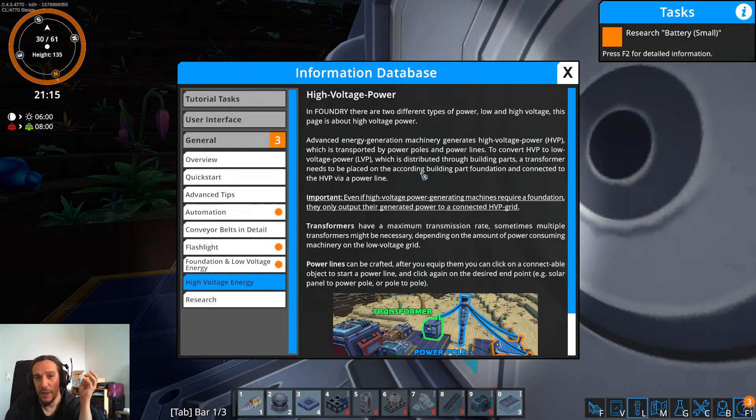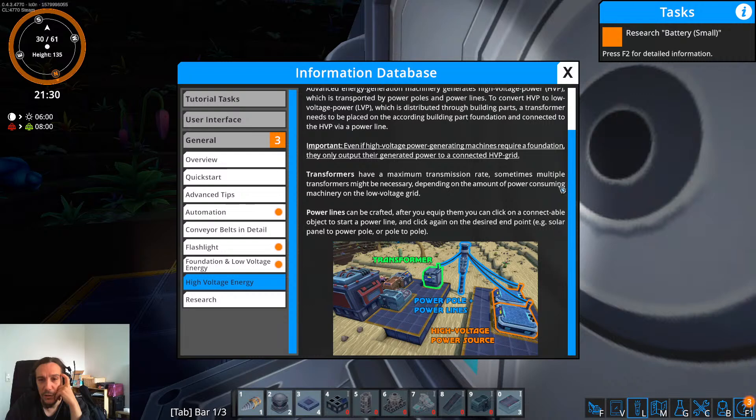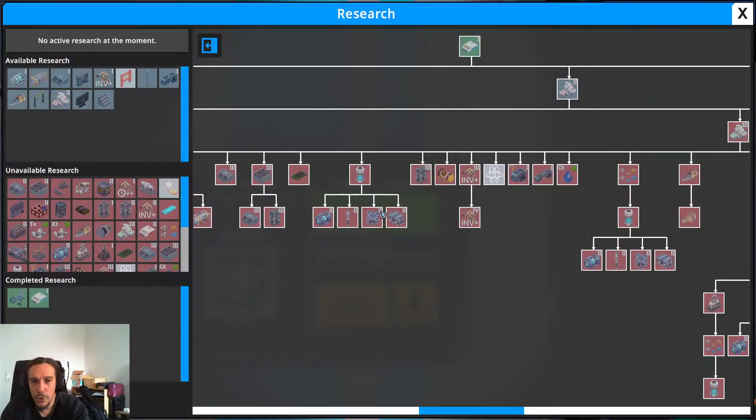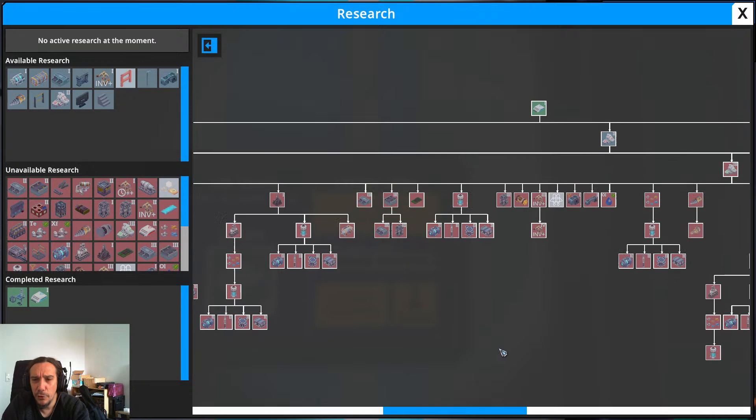Advanced Energy Generation generates High Voltage Power, which we need to transform into Low Voltage Power. A transformer needs to be placed on the according foundation and connected to the HVP via power line. Even if high voltage power generating machines require a foundation, they only output generated power to a connected HVP grid. Transformers have a maximum transmission rate — sometimes multiple transformers might be necessary depending on the amount of power-consuming machinery. Power lines can be created after you equip them; click on a connectable object to start a power line.